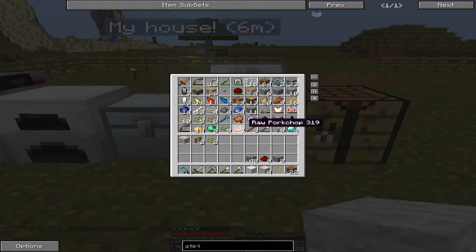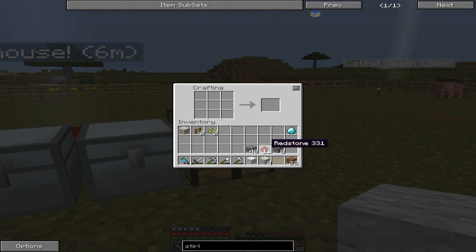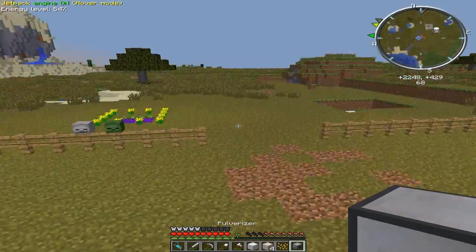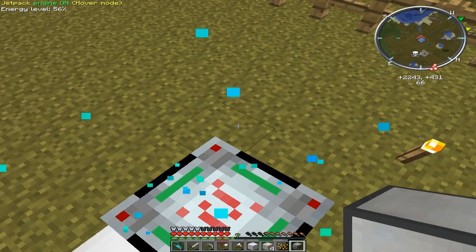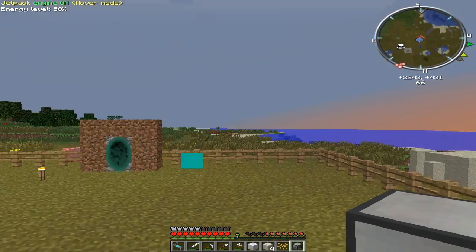I already have the pulverizer made. I'm gonna make an energy crystal really quick. There we go. Because I want an MFE. Pulverizer. Patch also gave me this, which charges my things when I step on it. See? Look at the number going up in the top right.